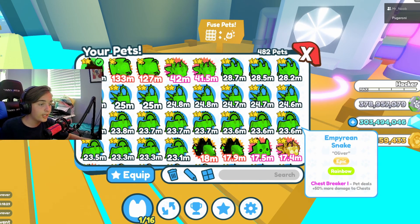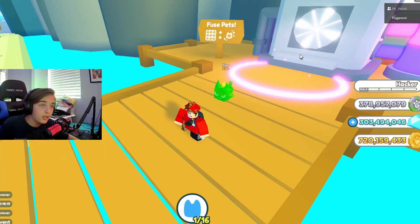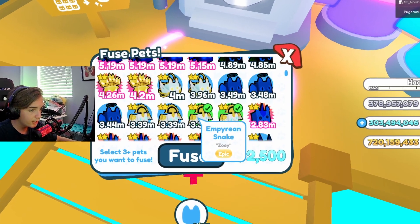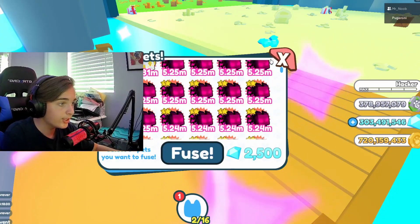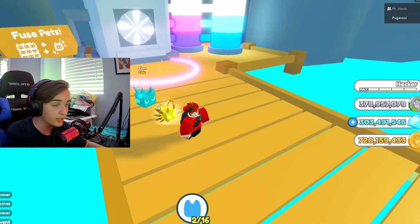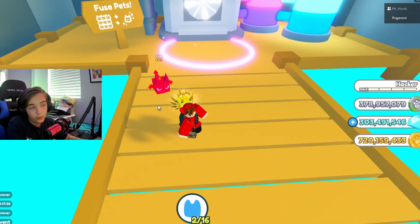This method works really well, so definitely try that one. Let's move on to the next method. I'm just gonna try out a couple of the pets I have and see if it works. I'll throw in one, two, three, four — fuse! We just got a golden stallion from that. We threw in three imperial snakes and one fox, and we got a golden stallion — went from regular to golden. That works pretty well.